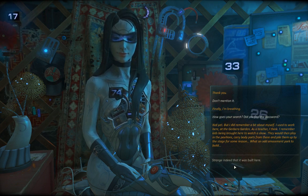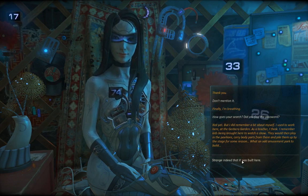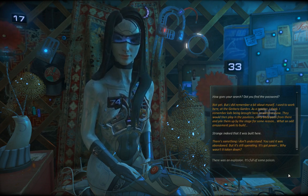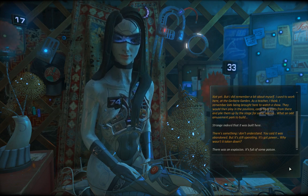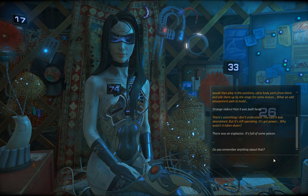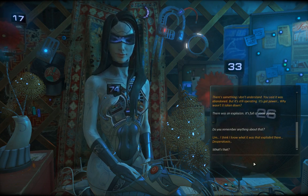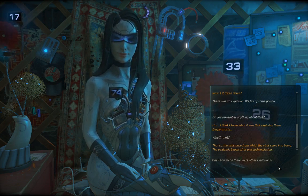How goes your search? Did you find a password? Not yet. But I did remember something about myself — I used to work here at the Brevera Garden as a teacher. I remember kids being brought here to watch a show, then they would play in the pavilions. Strange that it was built here. You said it was a bandit, but it's still operating — it's got power. Why wasn't it taken down? There was an explosion. It's full of some poison. I think I know what it was that exploded here — a spirit toxin. That's the substance on which the virus came to be. The epidemic began after all such explosions.